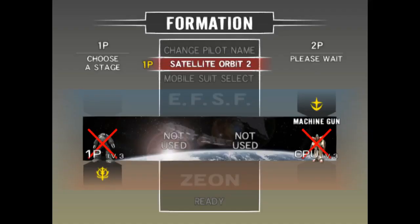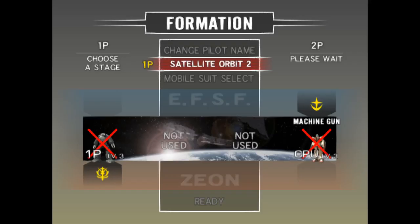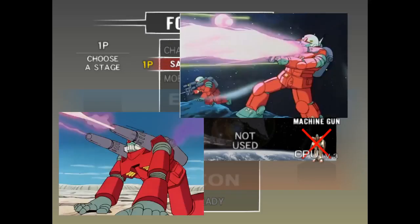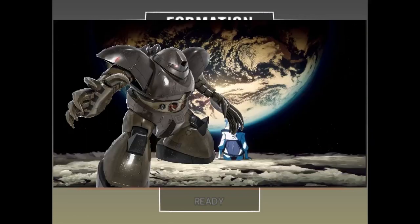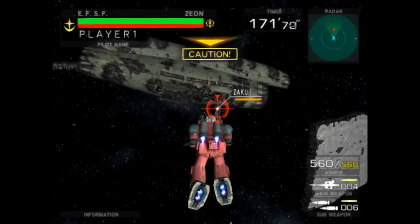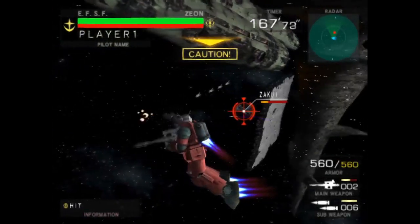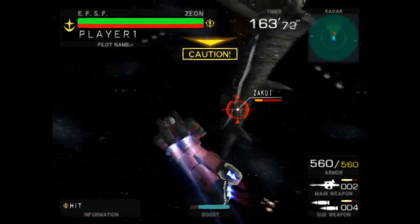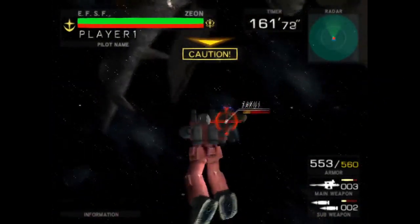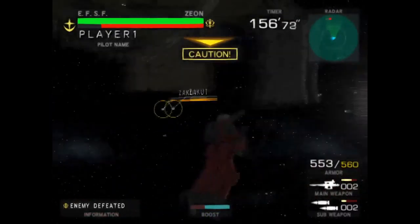The game also distinguishes between space-compatible and ground-compatible mobile suits, meaning you can use the Gun Cannon in both space and on the ground, but you can't take a Gogg for a walk on the moon or go mountain hiking with a Zeong. Speaking of space, there are also zero gravity stages, which are a bit more annoying to play on, as units in zero-G drift around and the angles become weird. They are still somewhat fun, but the regular space stages are much better in my humble opinion.